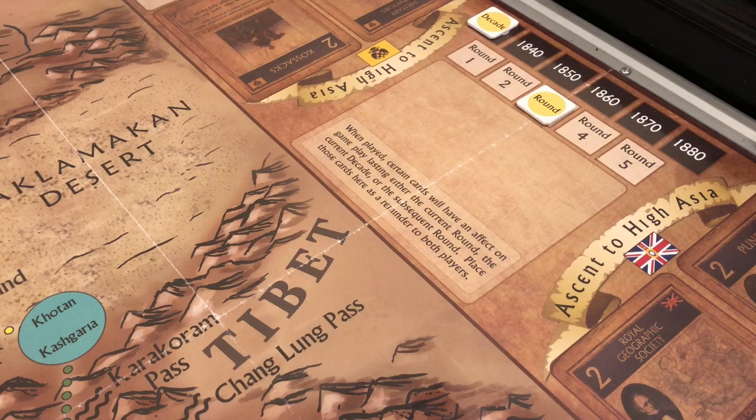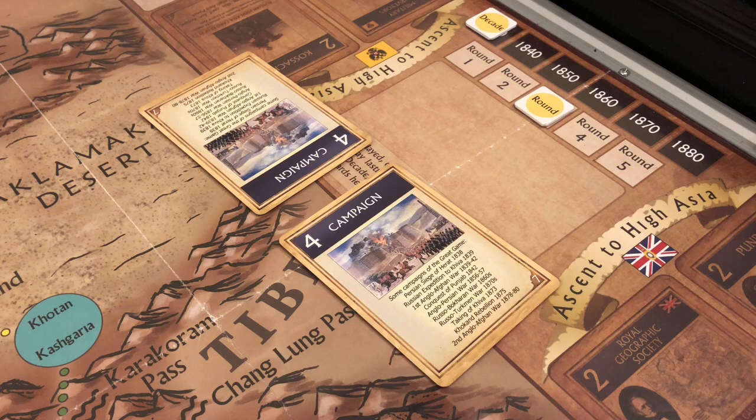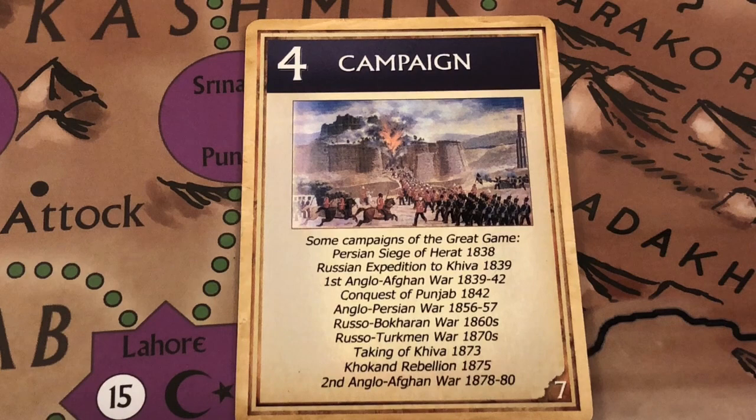We move on to round three. Each side selects a card, and both sides played a campaign card with a value of four. A die is rolled to determine initiative — odd result gives the Russians, even gives the British. The result is a one, so the Russians have the initiative and play first.